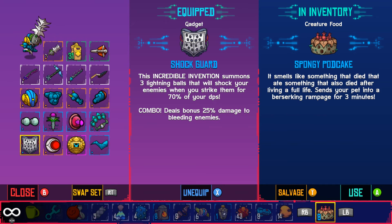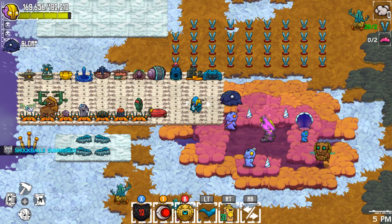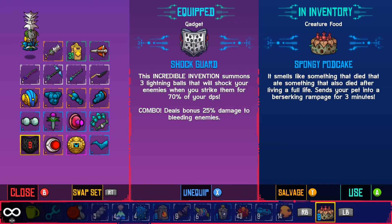The lightning balls do 70% of your DPS. Basically what it does is for your next three hits you'll 100% land an electricity hit. This means that on top of your regular hit you'll also be hitting electricity, so you'll be hitting 170% damage on your next melee hit — not including critical strike.